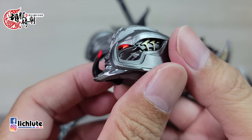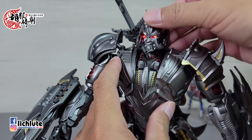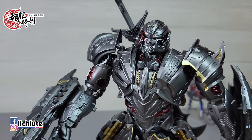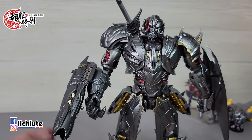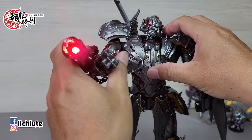露脸的时候两侧獠牙部分是张开的。暂时把发光装置关掉。另外一个发光点是手炮部分，从这个地方按下去，同样有一个红色的、非常非常刺眼的红色发光装置。